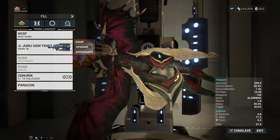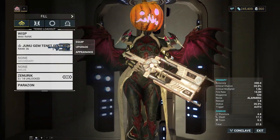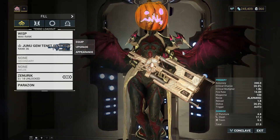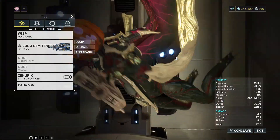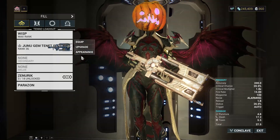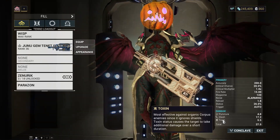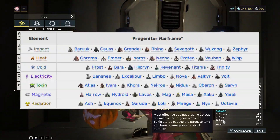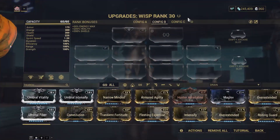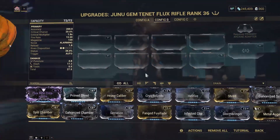What's up guys. Today I want to do a video on a weapon that was recommended for single target purposes — the Tenet Flux Rifle. This weapon can be obtained by doing the Sisters of Parvos and getting a Lich to drop the Tenet Flux Rifle with an added bonus element. I will put a picture of the progenitors and what bonus they give so you can look at that, but for now I will be showing you the capability of this weapon. I don't have anything on my Warframe right now and nothing on the rifle right now.